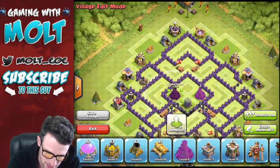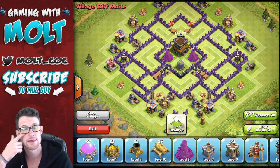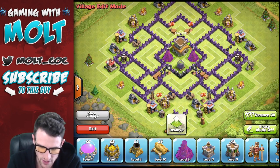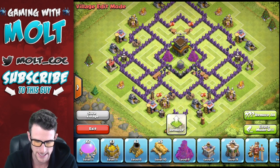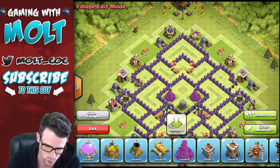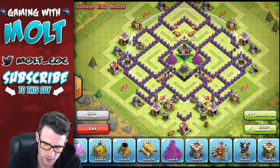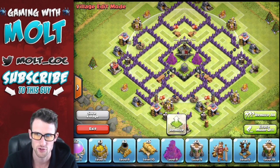I just realized that this can be changed into a hybrid base if you guys want to. You can bring the Town Hall right in there, move the Dark Elixir somewhere else, and put the Clan Castle in there as well. So keep that in mind as we're building this — I'll show that to you all at the end. But we're gonna go ahead and just put in our troops.